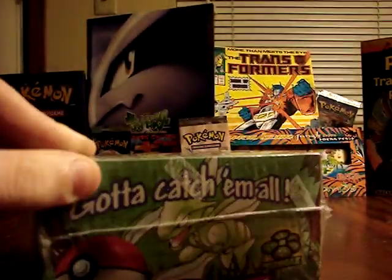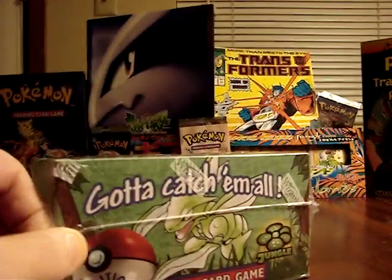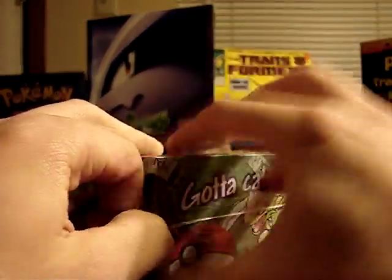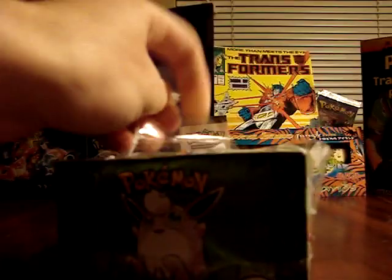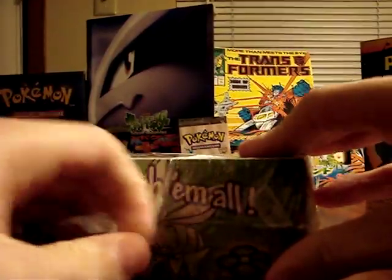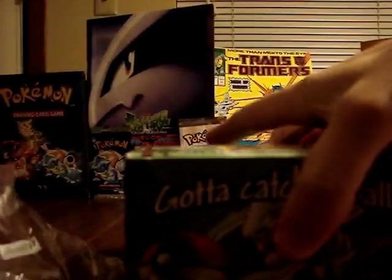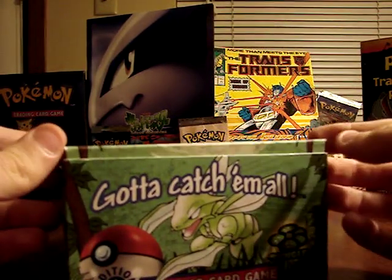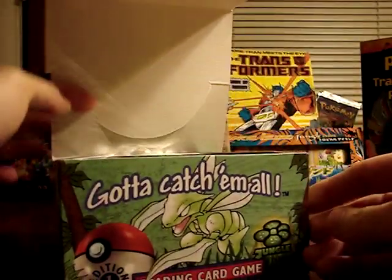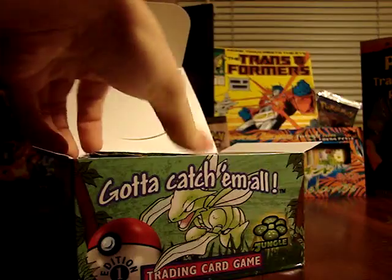We're going to go through here and see if I get a little bit lucky, maybe pull out a complete set, but we'll see what happens. I don't know how familiar you might be with the Jungle set, but it's a pretty small set — I think there's only around 64 cards. There are holographic and non-holographic versions of many of the rare cards. One of the things I like about this set is that there's only one trainer card, and that's Pokeball, so for the most part I should be pulling just Pokemon.